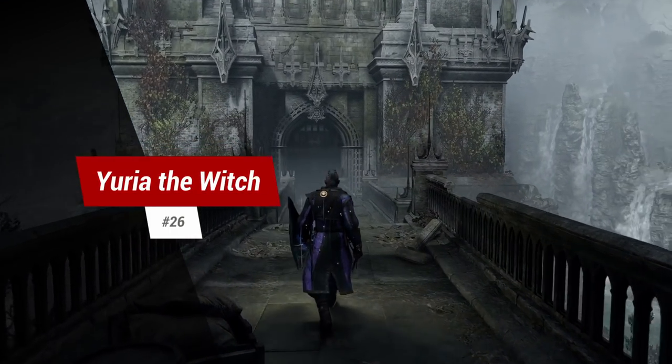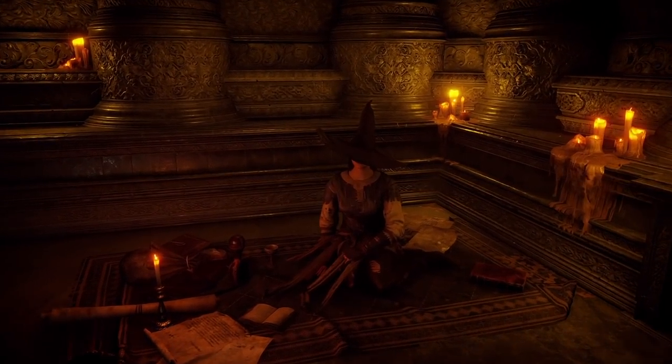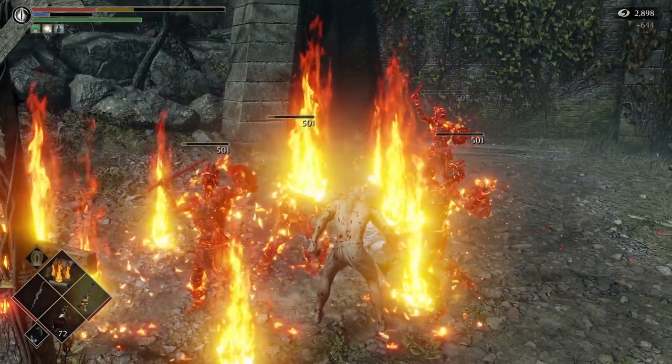Tip 26: free Yuria the Witch. Yuria is a much more hidden spell vendor than Sage Freak, and she has some of the best spells in the game.